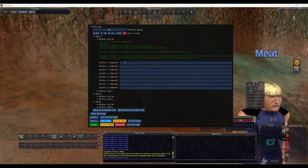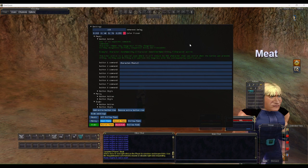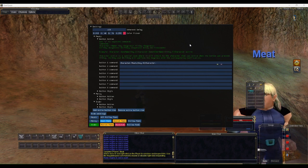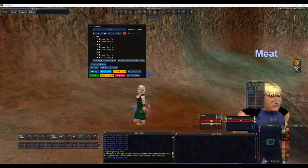Meet's All Follow Tank button is more complex since it sends a command to all three characters. The action chain is: character.meet, key.zero, then character.mercy, key.zero, then character.stabby, key.zero, then character.active. So it goes to Meet first and presses key zero, then Mercy and presses key zero, then Stabby and presses key zero, then switches back to whoever initiated it.